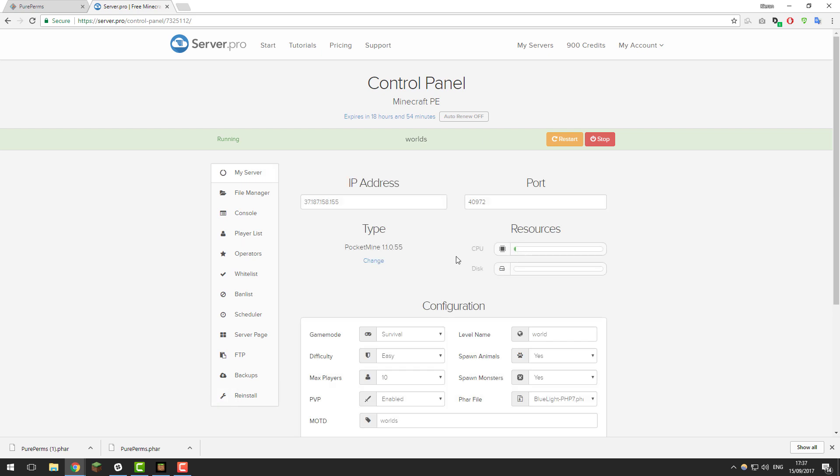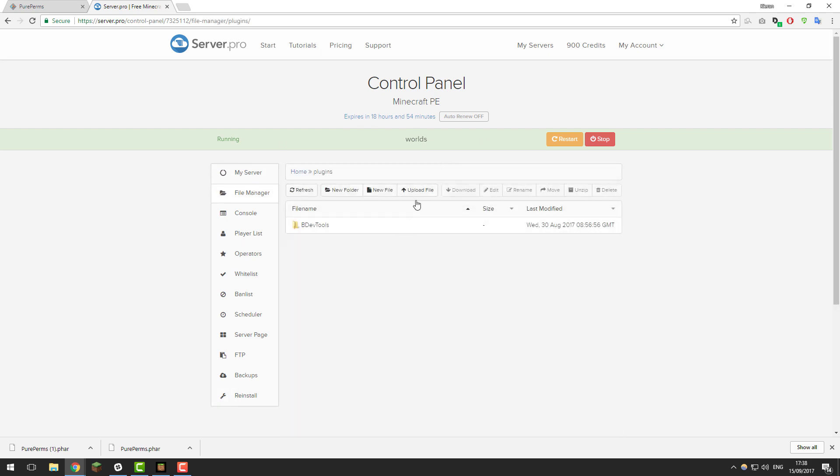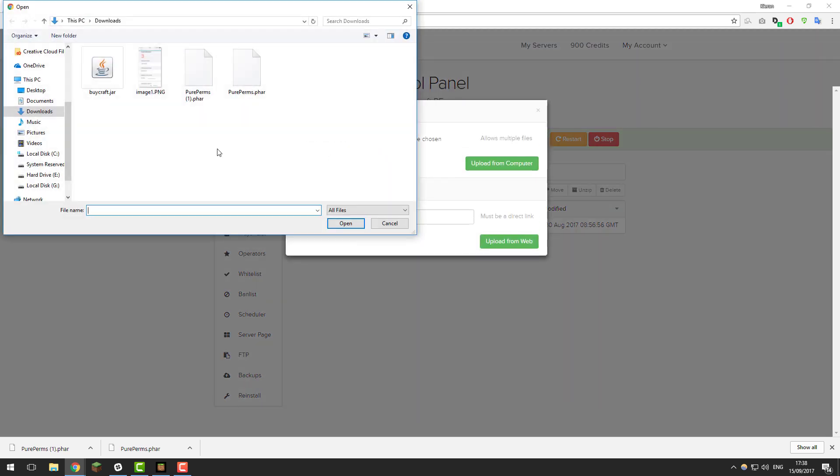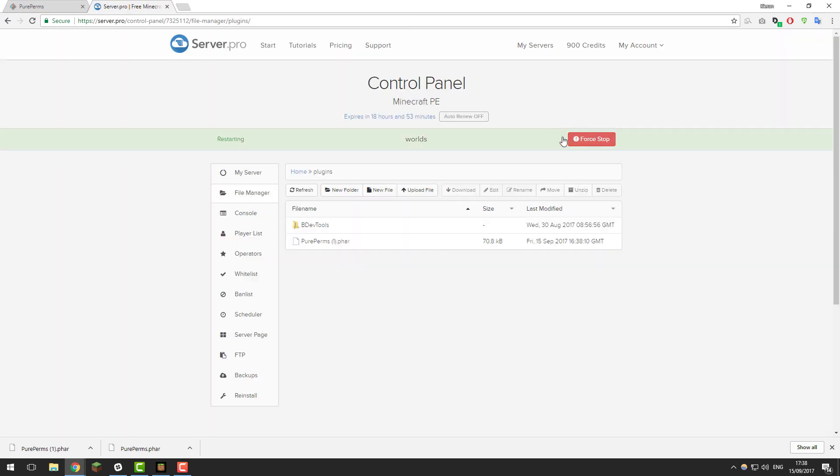Then once you've done that, go to the file manager, go to the plugins folder, and click upload file. Choose files, select the file that we just downloaded, click upload from computer, and then once you've done that, restart the server.